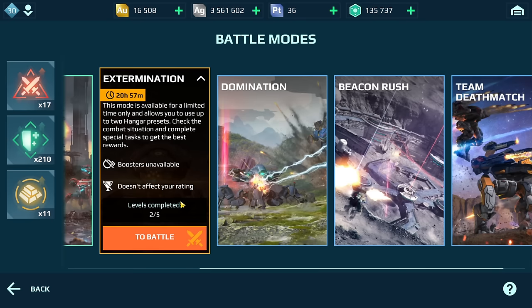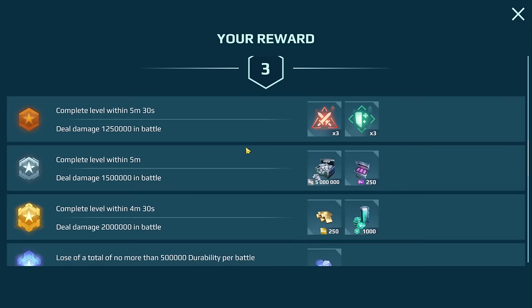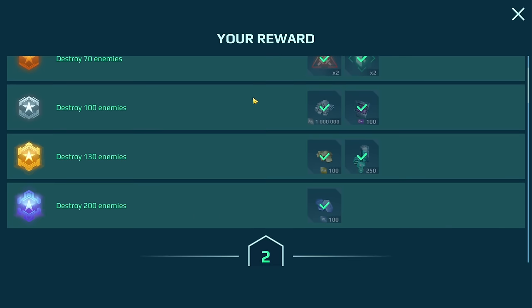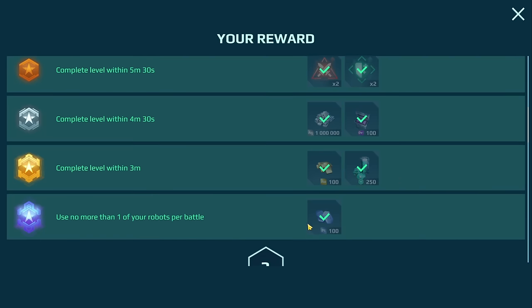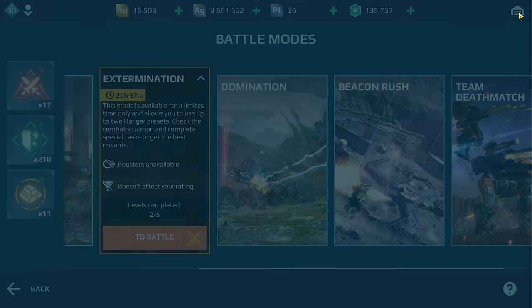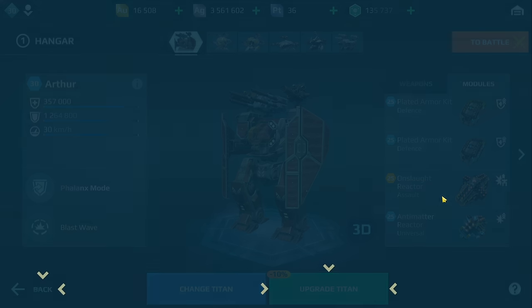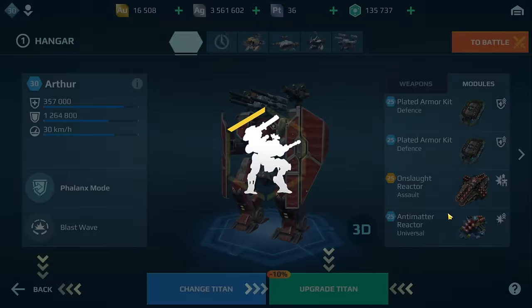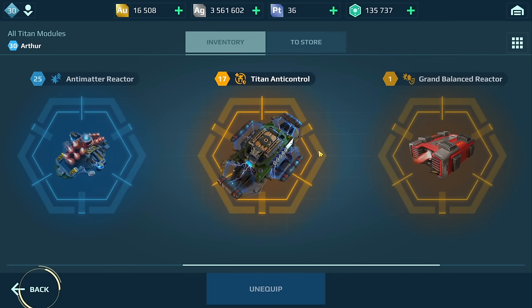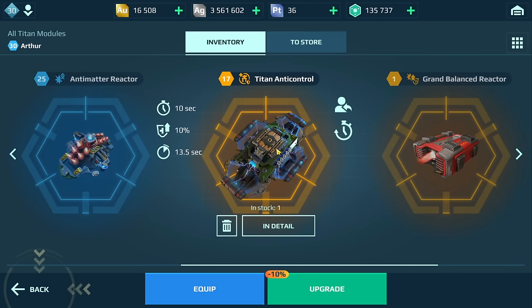When I have the time I run extermination mode. Some players complain about not being able to do level three or four because you need another hangar deck, but even the first two levels I can pick up like 200 platinum. That's how I'm actually getting my platinum. Once I get platinum I level up my modules - I have a max Onslaught now and I'm working on a Titan anti-control and then probably the Grand Balance Reactor.